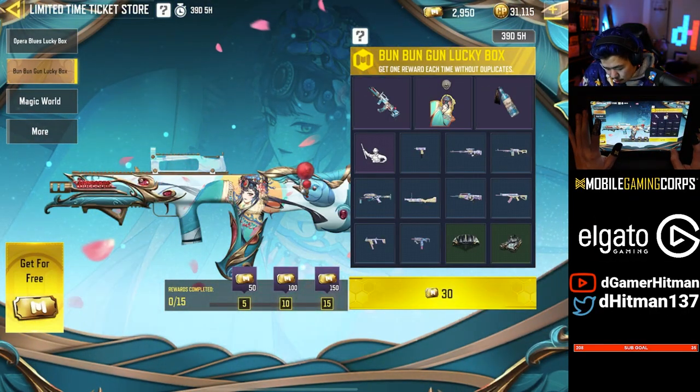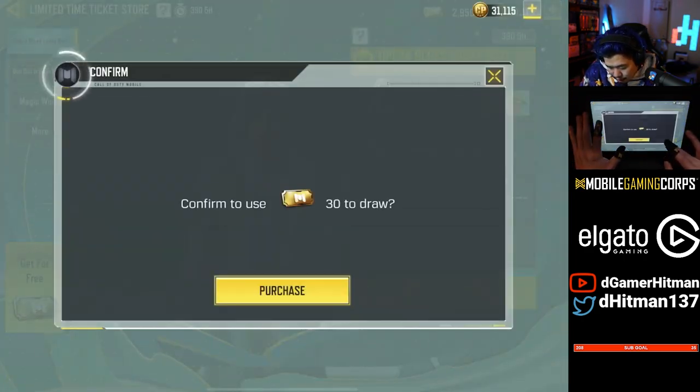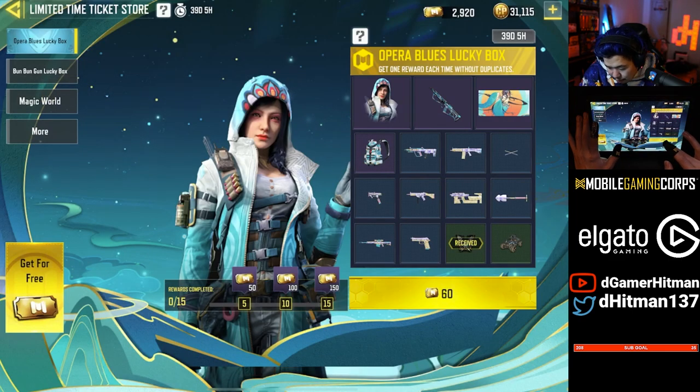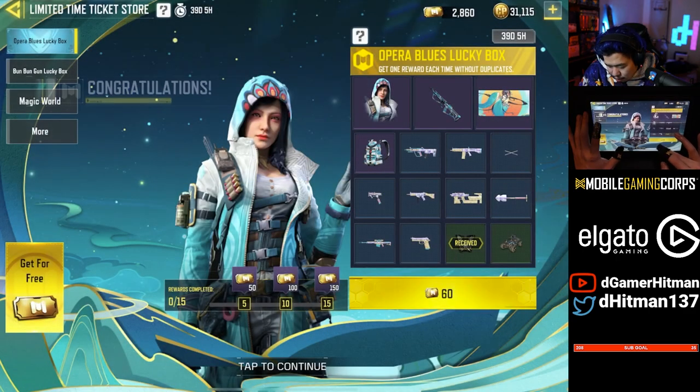So I think I will do a few of these. We'll do a few of the first ones because I do like this character skin. And we're gonna spend — how much do we have? We had almost 3,000. We'll see if we get lucky.